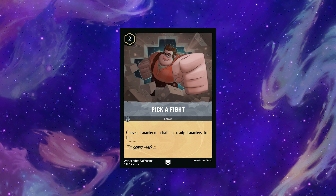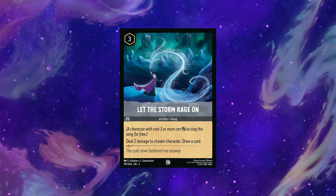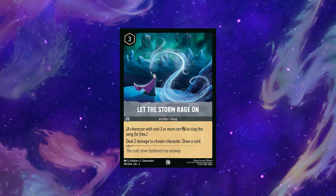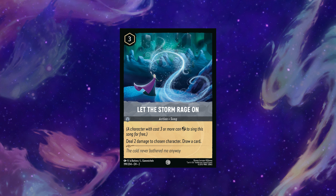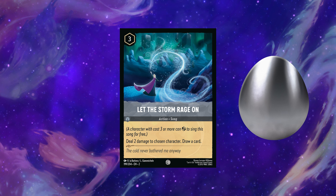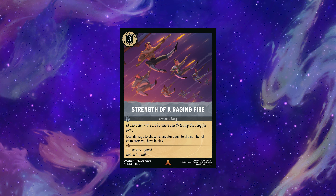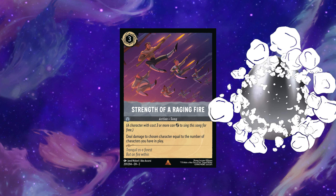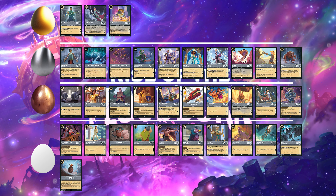Pick a Fight is tempting but too situational for an uninkable card — white egg. Steel got some interesting songs. Let the Storm Rage On looks like a great option for Amber Steel, especially with Cinderella singing it on turn two. I'm worried about the uninkable count for that deck, so it's getting a silver egg — it won't be an auto-include but will have some golden moments. Strength of a Raging Fire does a lot of the same things Storm does, but trades drawing a card for being inkable and having some shining moments in the right situations — another silver egg.